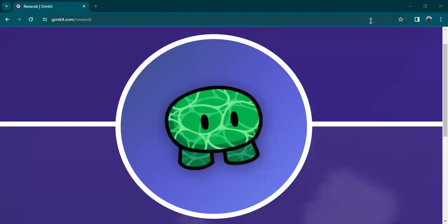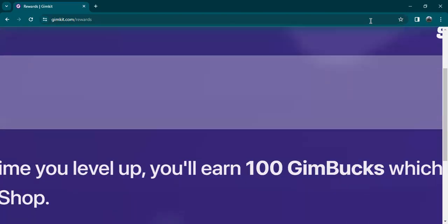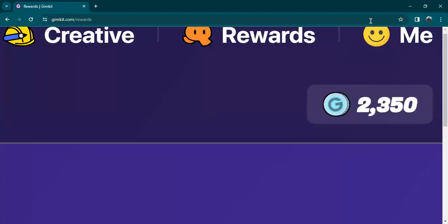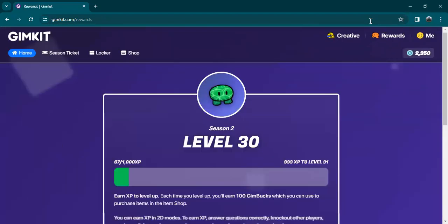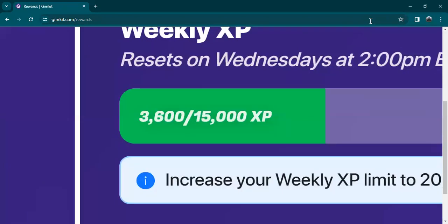Welcome to GimGrind, a show by me. We will be grinding Gimkit and trying our best to get more and more Gimbucks. As you can see I'm on level 30 right now and I have 2350 Gimbucks. So we already have 3600 weekly XP. This is season one episode one. Let's get started.